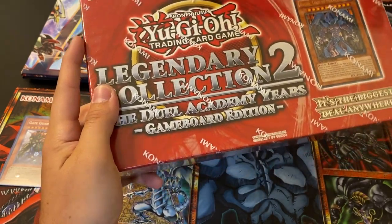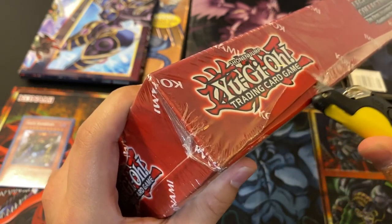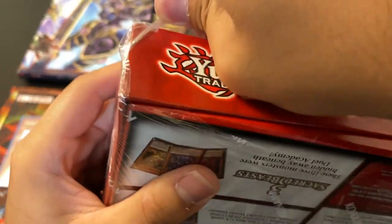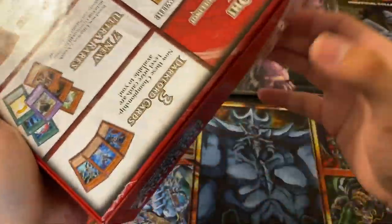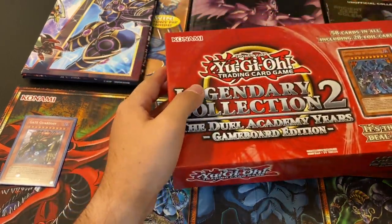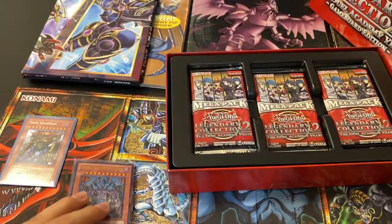All right — Legendary Collection 2, The Game Board Edition. Out of this I would really like to pull a Cyber End Dragon Secret Rare. I think that's in the set — that would be my number one. Anything Cyber Dragon would be sick; Cyber Twin Dragon would be sick. Any of the Sacred Beasts would be sick, but mainly Cyber End Dragon. We're going to be buying several of these Legendary Collections, ones and twos. Nice to have a Sacred Beast though.